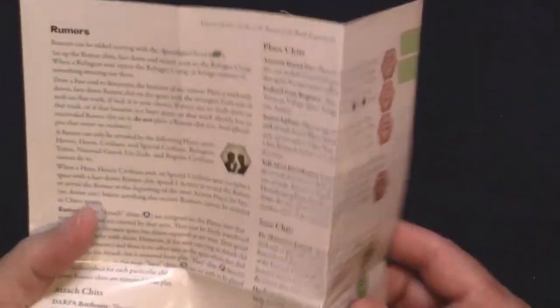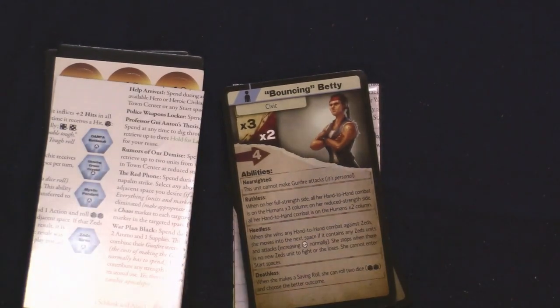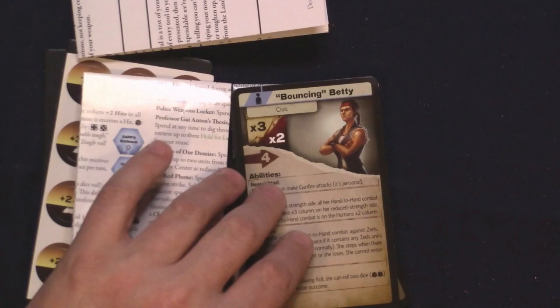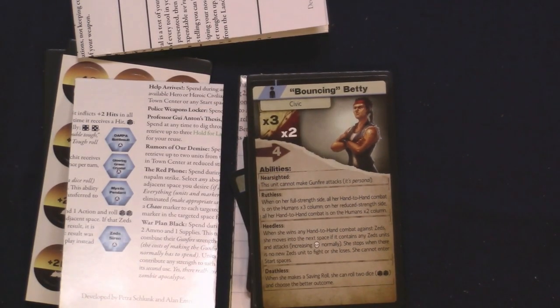We've got three punch boards, some stickers, and a dual-sided fold-out with the new rules. And that is what we find with the three new expansions for Dawn of the Zeds from Victory Point Games. I will no doubt fold these into the game, because I do play Dawn of the Zeds quite often. I will check these out and then share my thoughts and give you a review of the three mini expansions.